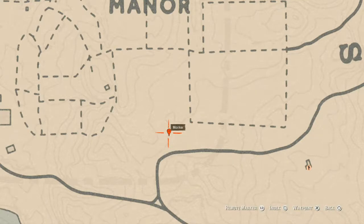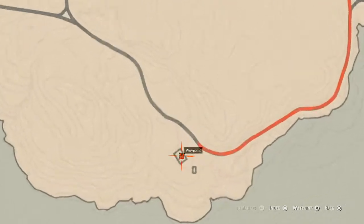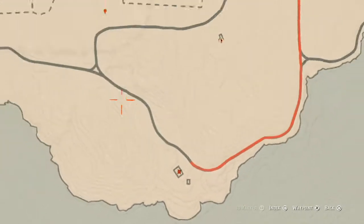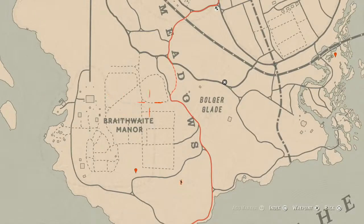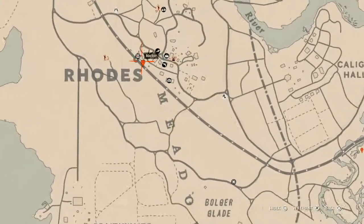Inside this house there are two things: a Tennessee Whiskey bottle in a cabinet in the living room, and a tarot card — a Page of Cups — on the windowsill in the northwestern room.